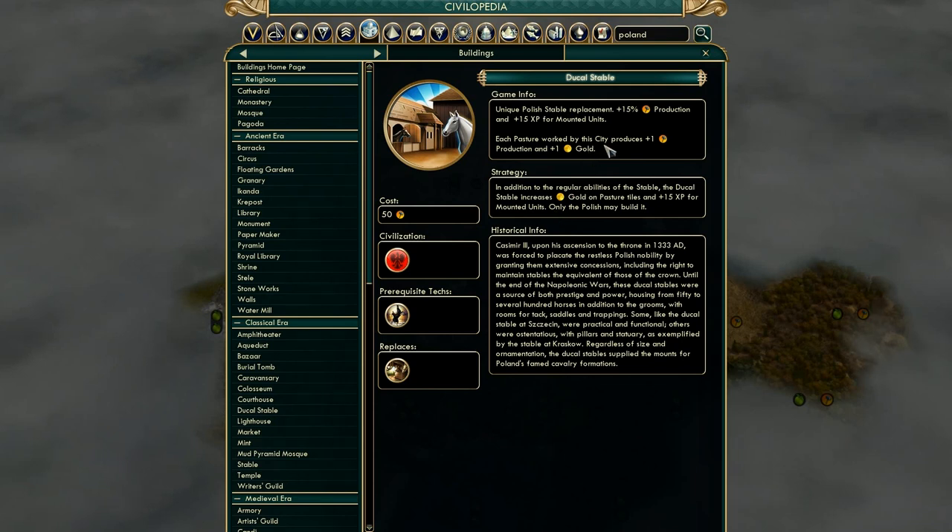Poland's unique building is the Ducal Stable, which replaces the regular stables. It gives 15% production and 15% experience for mounted units. So in the early game they want me to make a lot of mounted units. Each pasture worked by the city also produces plus one production and plus one gold, so we're going to want to get two pastures as soon as possible in the tech tree.